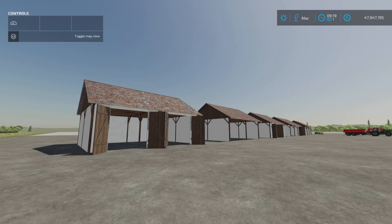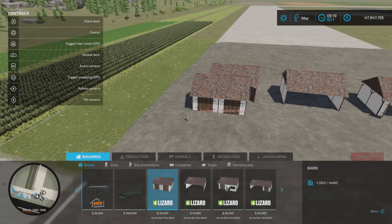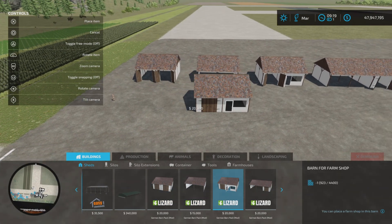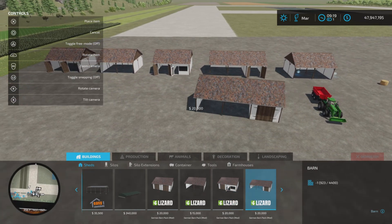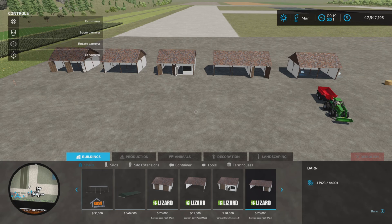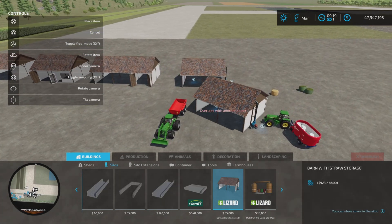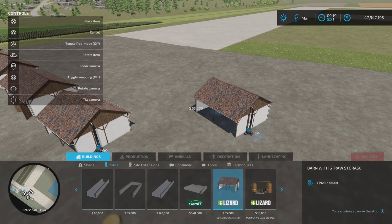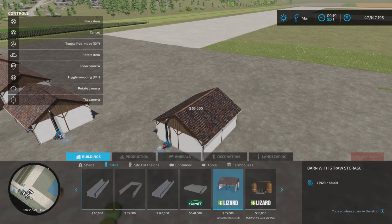Let's get our help window on and go into buildings and sheds — that's where you'll find the first four of them. They're priced accordingly with no alternate colors. If we pop up into silos, there we go — barn storage, barn with straw storage, 150,000 liter capacity.